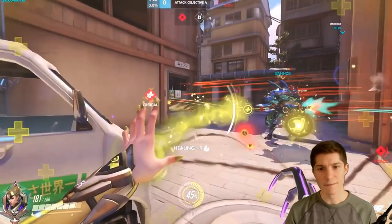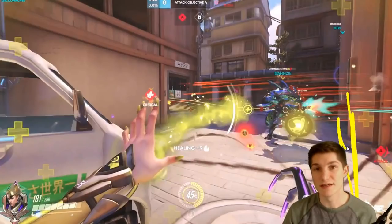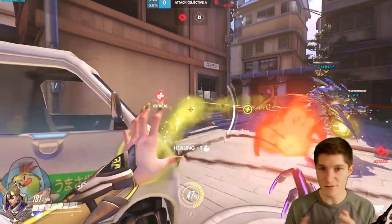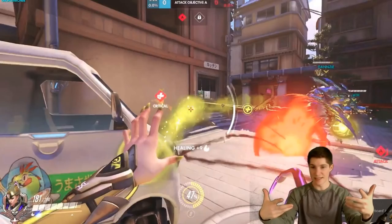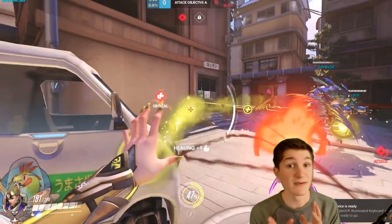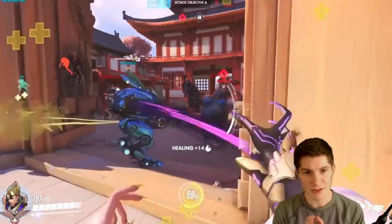Notice what he's doing — he's just standing at the gate here, not really doing too much else. Now, for a lot of healers this would be pretty okay. For Mercy specifically, for Ana, this would be okay. Even for Zenyatta, mostly you're waiting for your team to push and then you're helping them out. Moira's a little bit of a different type of support, and we'll see that in just a bit.